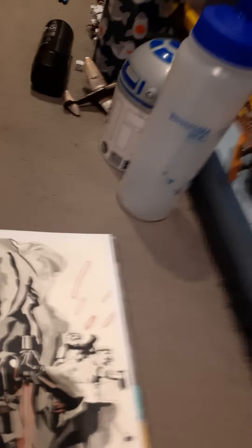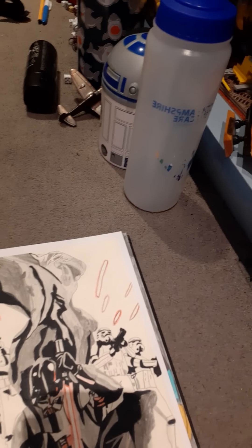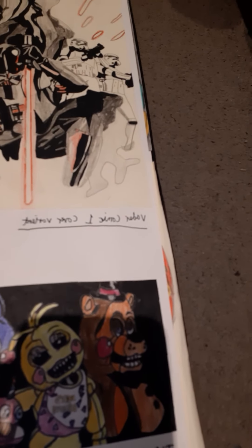Darth Vader with some stormtroopers in the background — I'd probably give that a 6 out of 10. And comparing an old Corrin drawing — that one's about a 3 out of 10 — to the newer version here, which is a lot better. I'd give the newer one a 6 out of 10.